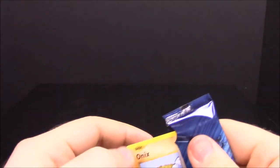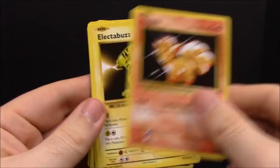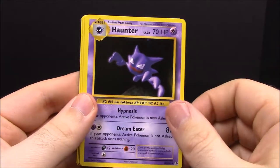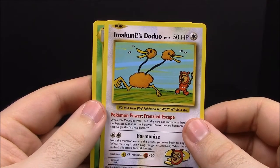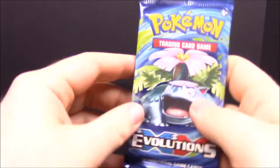Pack number three — I'm really messing up a lot today with so many cards to go through. We have Onix, Sandshrew, Vulpix, Electabuzz, Drowzee, a reverse Haunter, Dewgong, a regular Haunter — and then we have a secret rare! It's Imakuni's Doduo — I'm not sure if that's how you say the name — but that's really cool, the first one I've pulled of that kind. And Metapod is the last card.